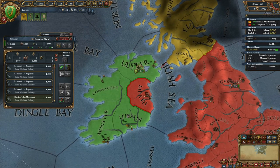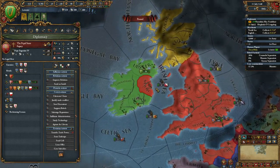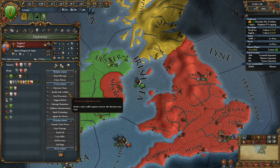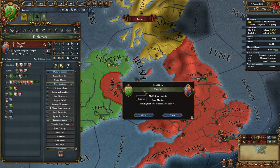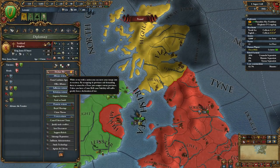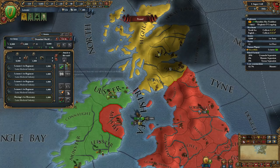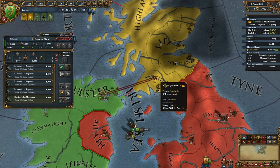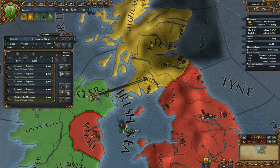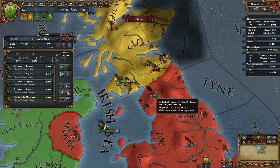Wait until we've completed our fabricated claims on Scotland and then we're going to transition to the next phase of strategy. We've conquered all of Ireland that we can. We're going to declare war on Scotland very early on and use England as sort of a battering ram, and then once we've done that we're basically going to build up our strength and attack England when they're not at war with anyone else. Declare war on Scotland at the start of the month - war goal Ayrshire - we'll call in England and promise them territory. However, important to point out that we're not actually going to give them any territory.